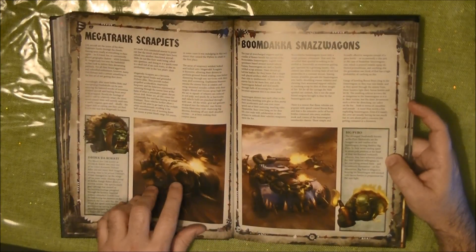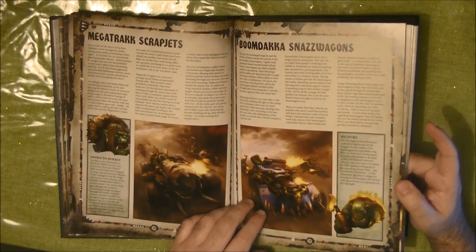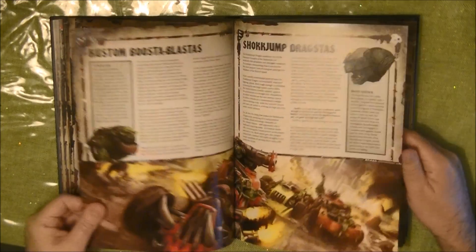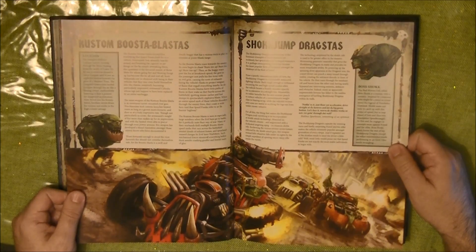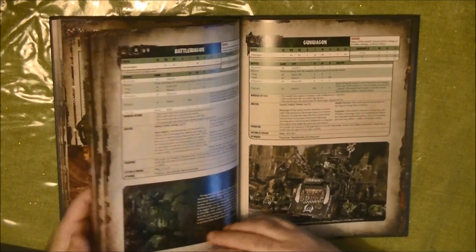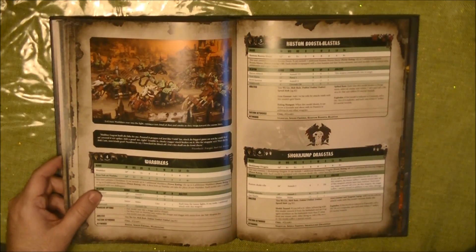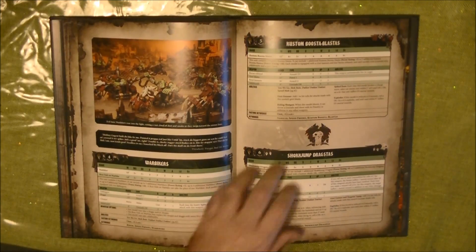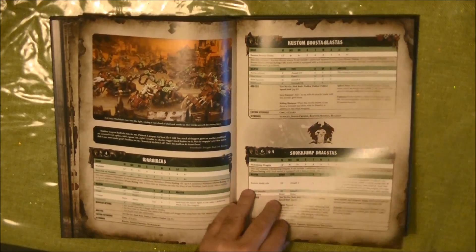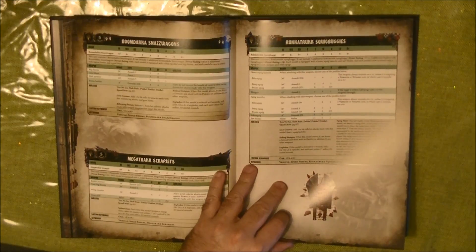The Megatrakk Scrapjet is the one that has like a turbine, and the Boomdakka Snazzwagon is this thing. This is the Rukkatrukk, Squigbuggies is the one that is like a track. Then we have the Custom Booster Blasters and the Shokk Jump Dragstas, which are the buggy bikes. The Custom Booster Blasters are these guys here - eight wounds, like a vehicle. They have Here We Go, they have Speed Mob. The Shokk Jump Dragstas also have Speed Mob. All of them have the Speed Mob, even the Rukkatrukk and Squigbuggies.